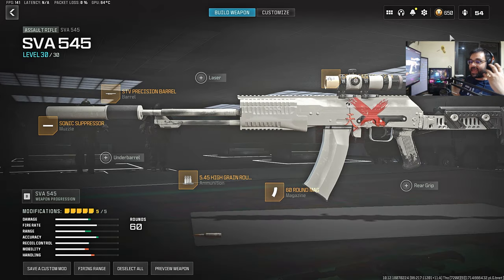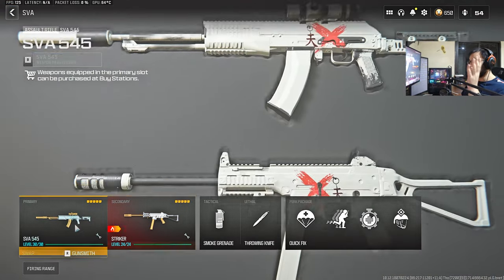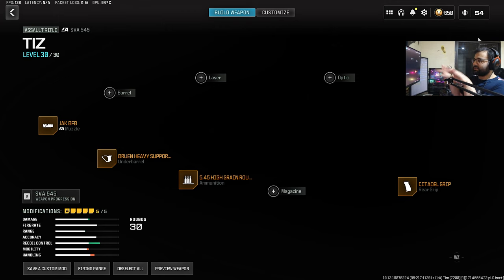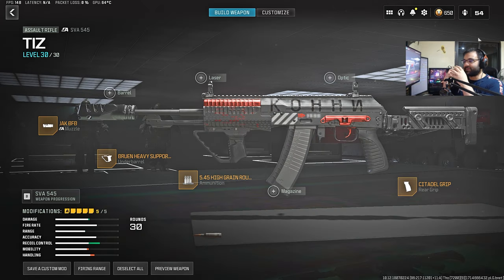First of all, we got the SVA 545. This is a meta build, unless you have the attachment glitch and were able to save it before, where you can have like up to 8 attachments. It shows something completely different here, but in-game it's going to be 8 attachments. The sad news is this weapon is a P-Shooter at range. That's the problem with it, but if you switch it to single-fire and burst-fire it,